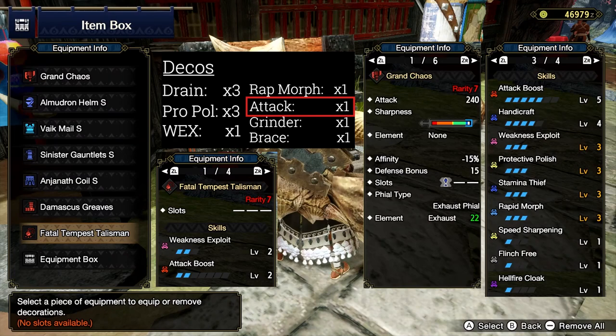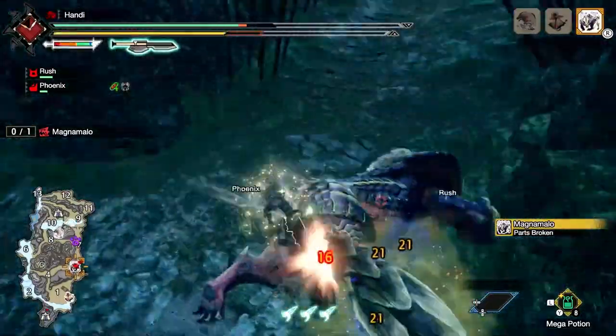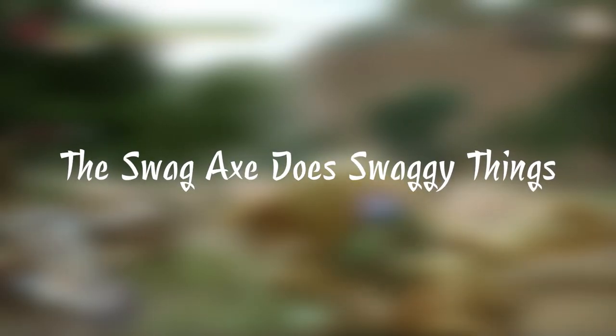We toss in a couple more Attack Boost Decos to get to level 5 and get that percentage increase on our attack. Then we have the fun part of our build: maxed-out Stamina Thief for faster exhaustion, and Rapid Morph for some fun, hard-hitting transition attacks and increased mobility through those morph attacks. We of course have Flinch Free slotted in as well, and a Speed Sharpening Deco thrown in to fill space and make our Protective Polish kick in a little faster. This isn't the build that's going to get you the fastest speedrun time, but it is for sure viable, fun, and gives you some utility through exhaust and KO potential thanks to the exhaust phial.